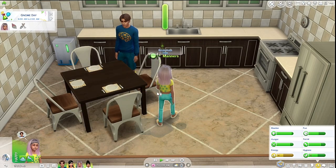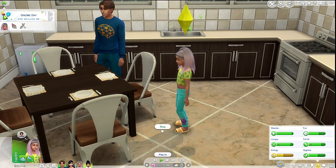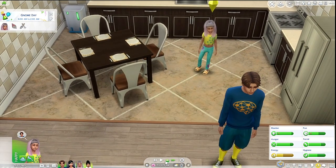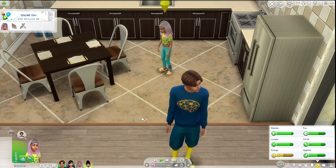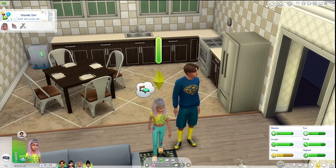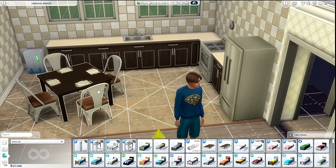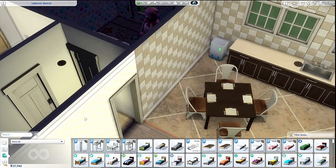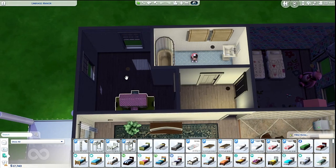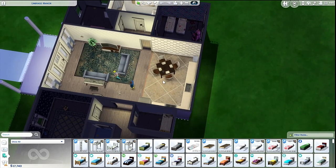At least we have the table kind of set for the quote-unquote party. Oh my gosh, you're stepping into mom's pee — mop that up! With the kids, the rules are I have to randomly generate their skills or traits. You need a bed! Oh my gosh, I totally forgot we get to change stuff in the house now. We probably should add a room because we have to have five toddlers — kind of a playroom.